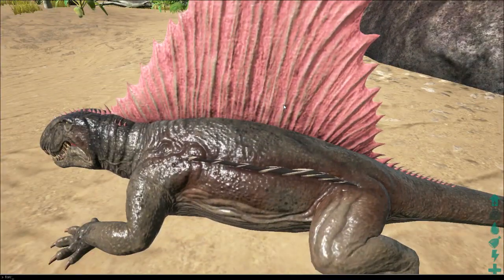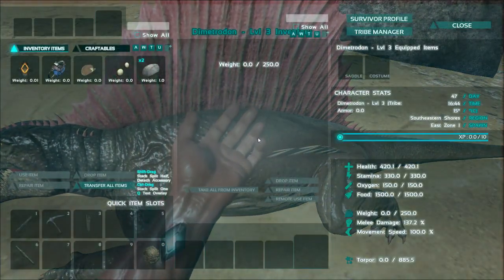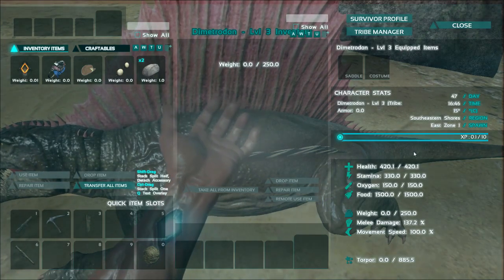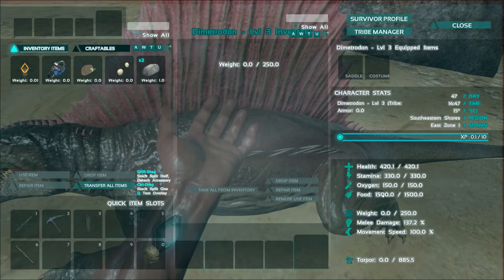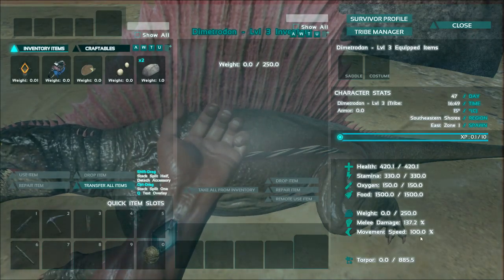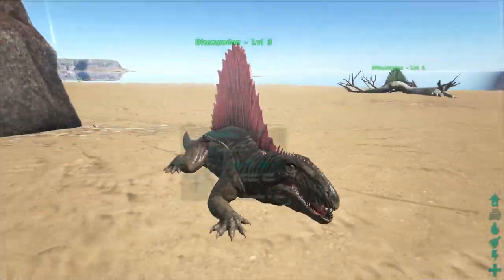I'm going to force tame it. Let's just force tame this guy and see what his stats are so you guys know what to expect when you get one. This one's level 3, and it has 420 health, 330 stamina, oxygen's decent, food's alright, weight 250, melee damage, movement speed.